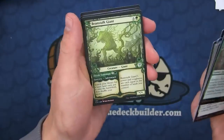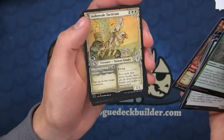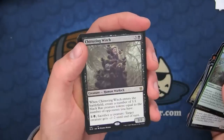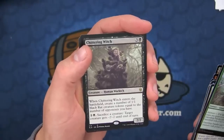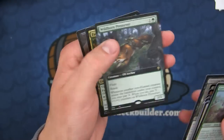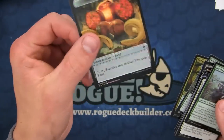Resolute Rider, Beanstalk Giant, the Order of Midnight — a nice little showcase — the Rimrock Knight, the Ardenvale Tactician, Chittering Witch — which is an alternate art? No, it's a brawl card. Single numbers are brawl. And then we have the Wild Born Preserver, the foil Faerie Harbinger as the foil rare, and a rat foil token with the food token.